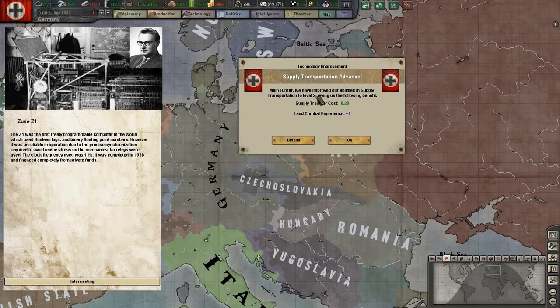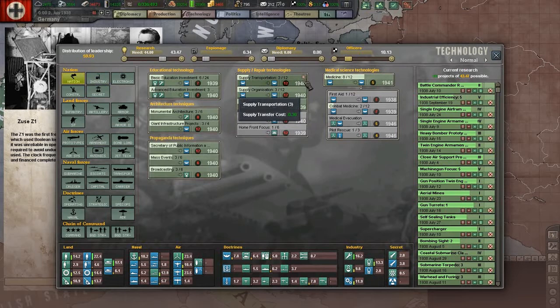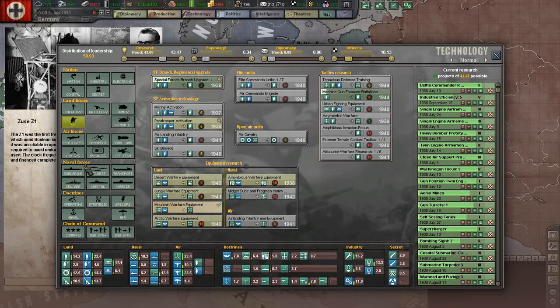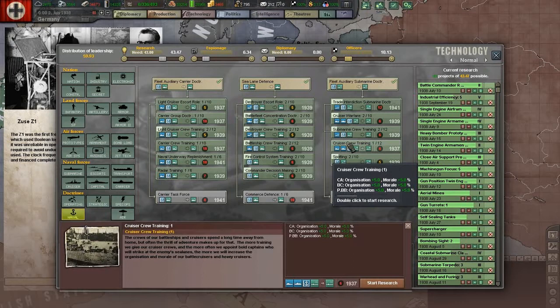Supply transportation advance - that is very nice. We'll just turn it off. We can get some money - just try to get some money. Let's do cruiser group training.